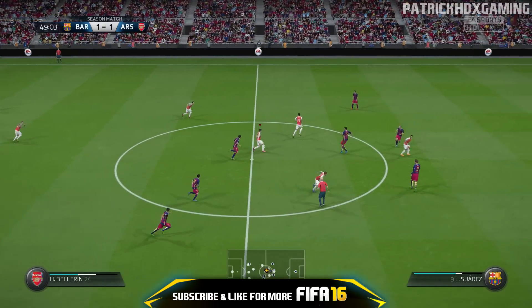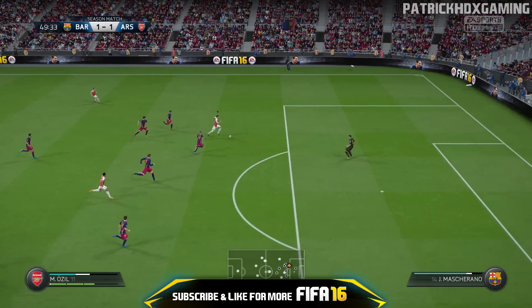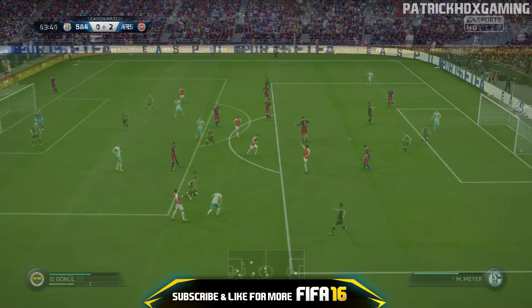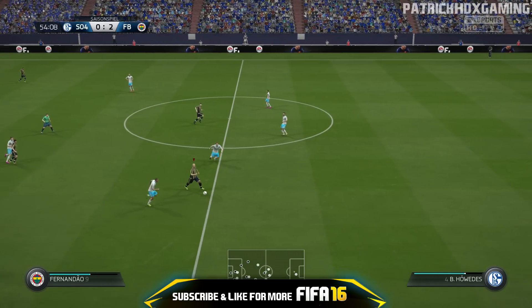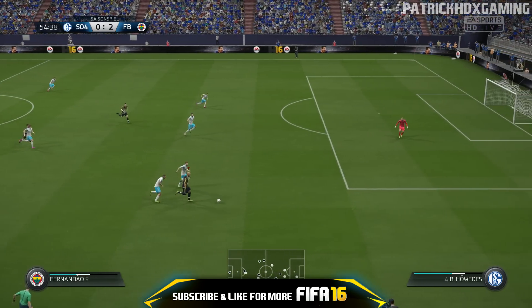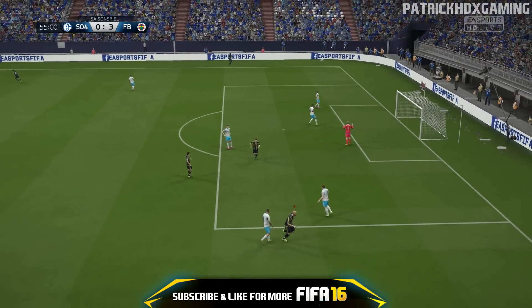Another shooting type is the chip. Chip shots got a lot harder this year, so there aren't that many situations where you can use this type. When you see the goalkeeper is off his line, you can attempt scoring with the chip. The actual power depends on the distance to the goal and the player you are using — after a few tries, you will get a feel for it.